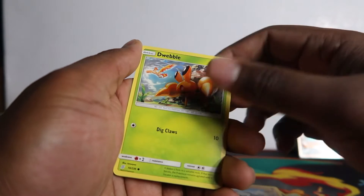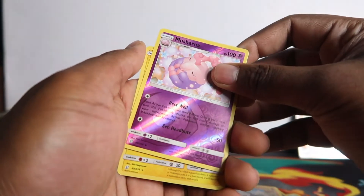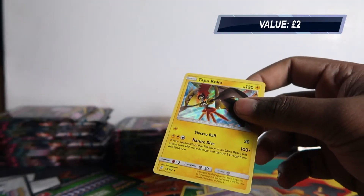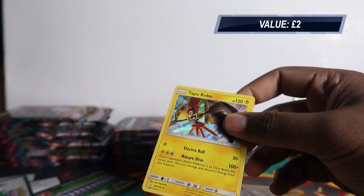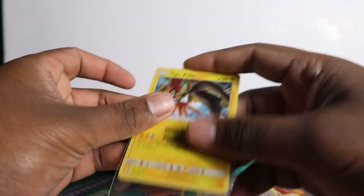Snorunt, Drifloon, Dwebble, Dwebble, Marshadow, and Tapu Koko Holo — thank you very much for that. This is probably going to be the worst Unified Minds opening, but I don't believe that yet because we still have all these to open.